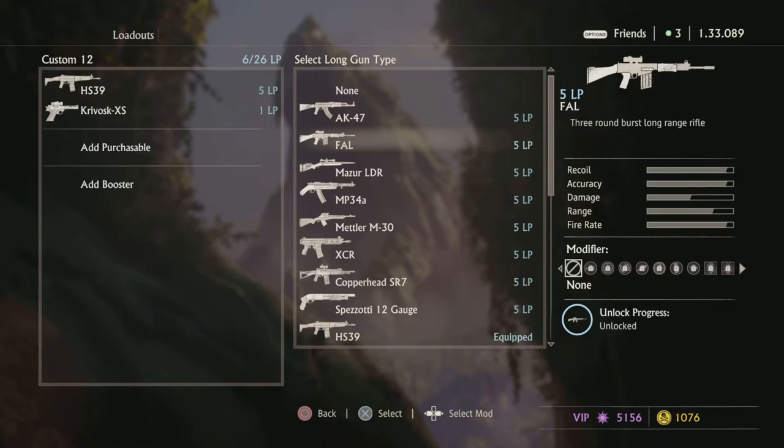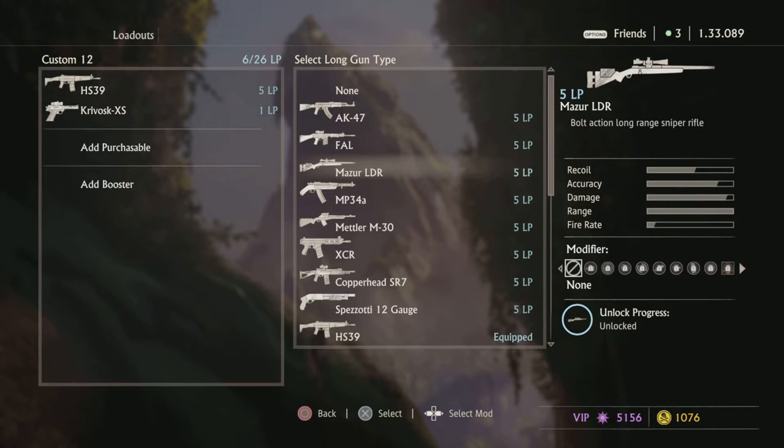The Foul is an amazing gun — 10 out of 10, non-negotiable. If your aim is really good, this gun is a 10 out of 10 easily. The Mazer — I'm not even going to rate it. It has the potential to be a 20 out of 10 if you can hit your shots. It's a bolt action sniper rifle: one shot to the head, two to the body. Really simple.